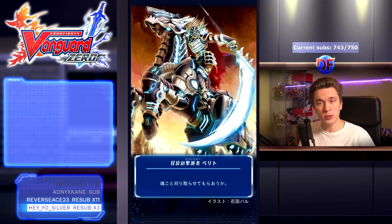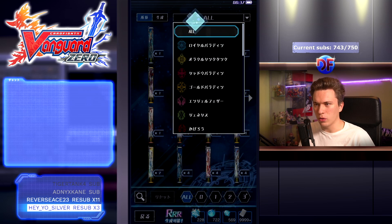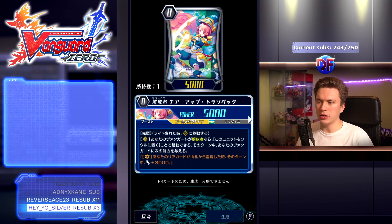On top of that, basically everything else — Novas, Golds, Narukami, and Link Joker — got really really good support too. But more so than anything, Revengers being a deck that you can build straight out of this set and just have the best deck in the game is absolutely amazing. So let's break it down. We're probably going to start with Golds, so let's take a look.